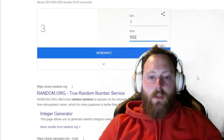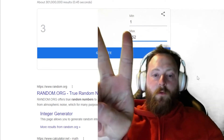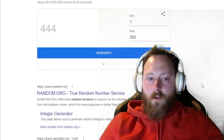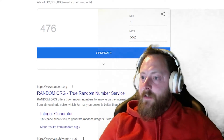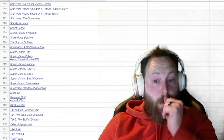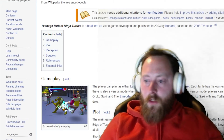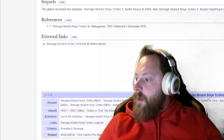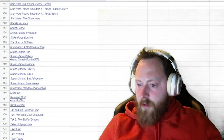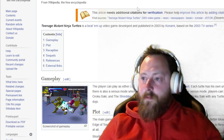Now we're going to find out what's next with the random number generator. After a stumbling countdown, the numbers come up: four, seven, four, seven, six — which is Teenage Mutant Ninja Turtles. I actually had this game as a kid, I think it was this one. There are multiple TMNT games, but we get some Teenage Mutant Ninja Turtles next time. That's exciting!